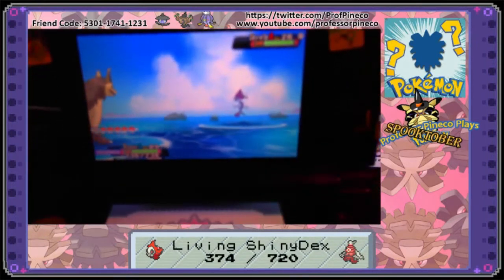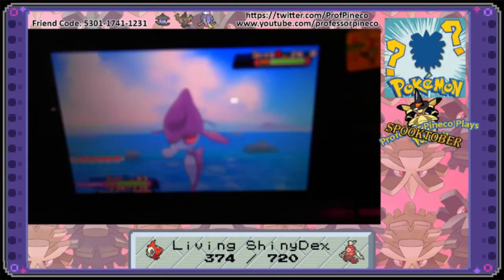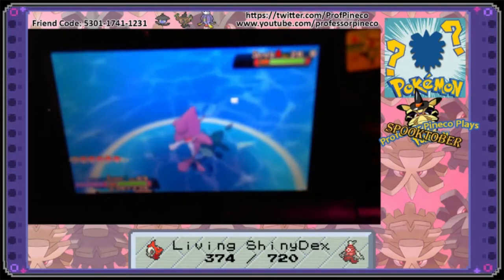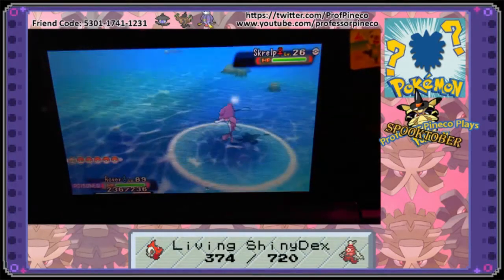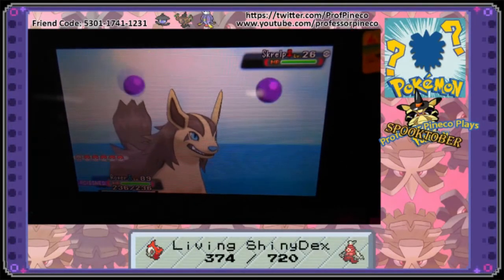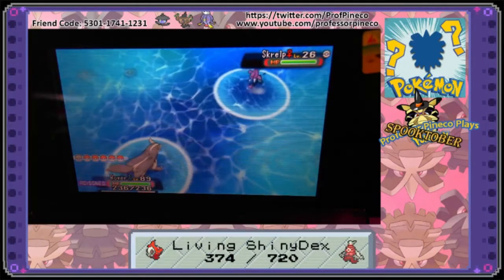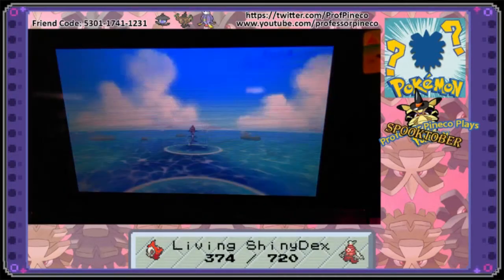Yay! Professor Feinko here, and as you saw on the screen, that's a shiny Skrelp. Knew it as soon as it came up. That is amazing. Now I can move on to the last Spooktober shiny I need, which is a female Snorunt. So I'm going to go ahead and throw a dive ball at it, because I like using the dive ball on these water Pokémon.